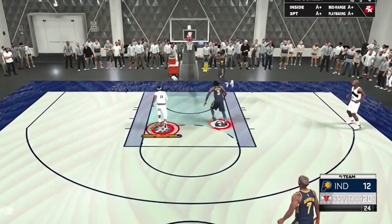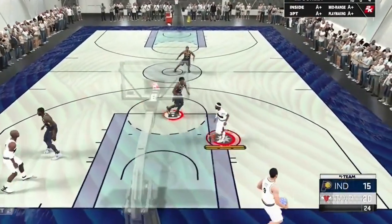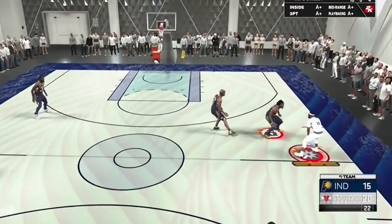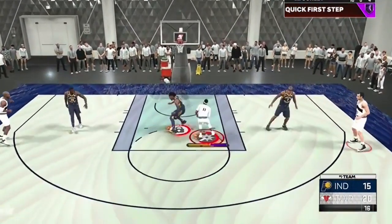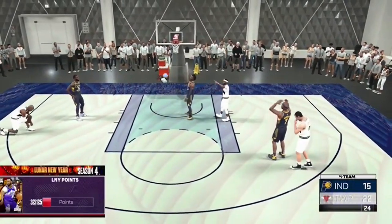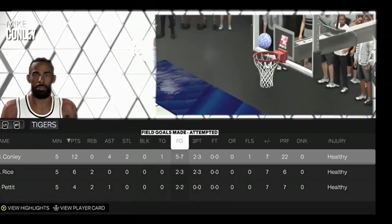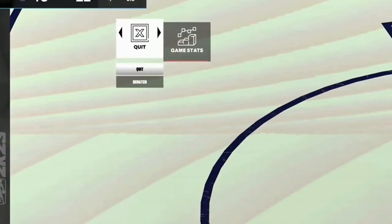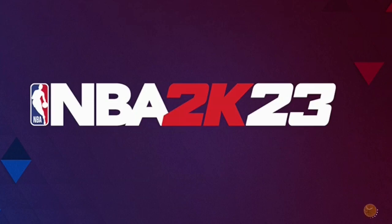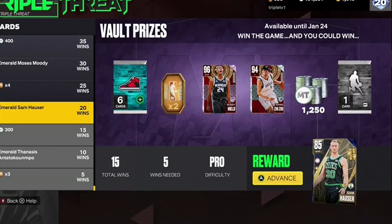Almost got the offensive rebound but doesn't - almost doesn't win championships. Gerald Wallace hits the open three - now a five-point game. Mike Conley only needs one last shot to seal the deal. He stops, fade, hits the layup over Gerald Wallace and calls game! This man was cooking: 12 points, four assists, two steals, hit two threes - in his bag while guarding a 6'7 slasher as a 6'1 point guard!